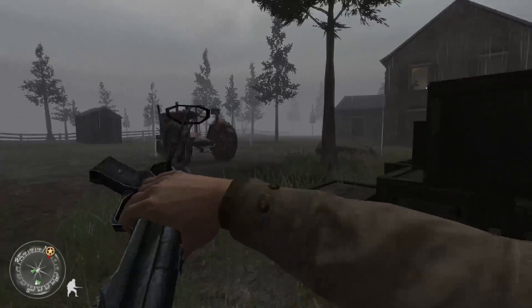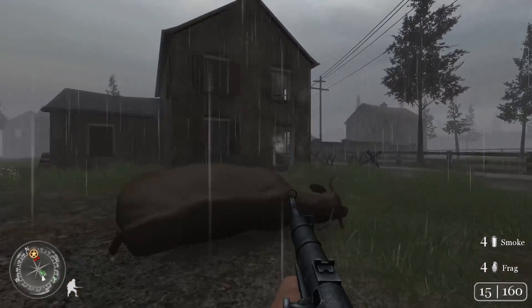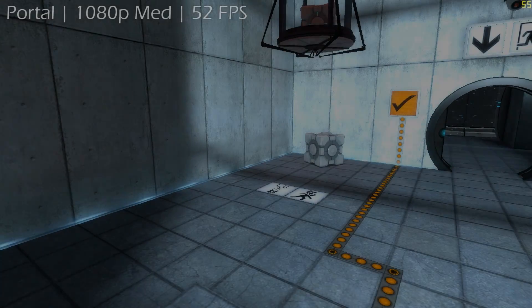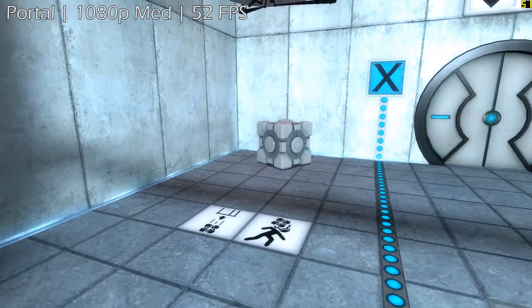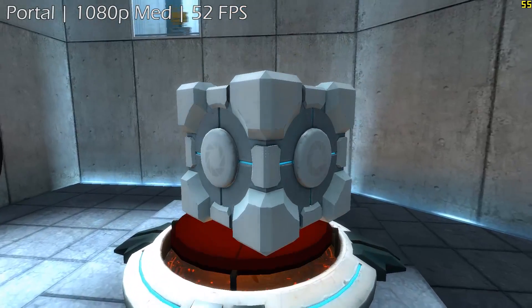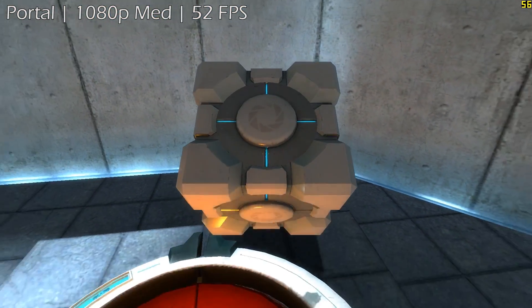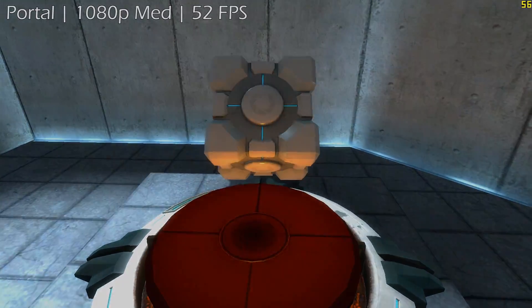Now as always with cards like this, it's important to manage your expectations. Let's start off with older titles — here's Portal at 1080p. With the settings on medium, the game stays at around 52 FPS. There's no real slowdown and it seems more than playable. With the older title, we're off to a good start.